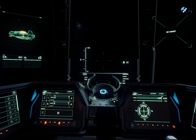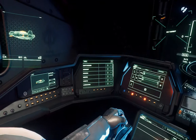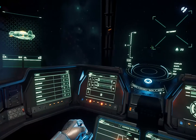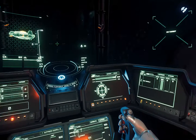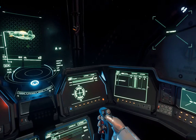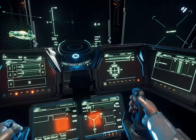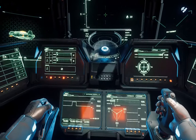What I do is I have it set up where this is the targeting of myself, this is my comms, this is my weapons, this is Shields Part 1, Shields Part 2, Target Enemy A, Power Consumption, and Heat Signature.